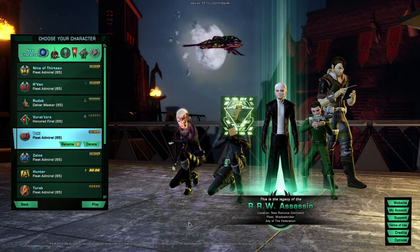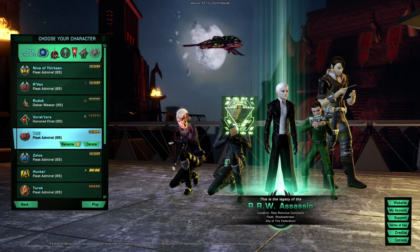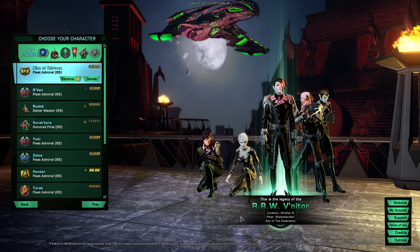To get her, you have to open the box on a Romulan character. Otherwise, if you open it on a character of another faction, you will simply get this one — the female Engineering XB from the C-Store.